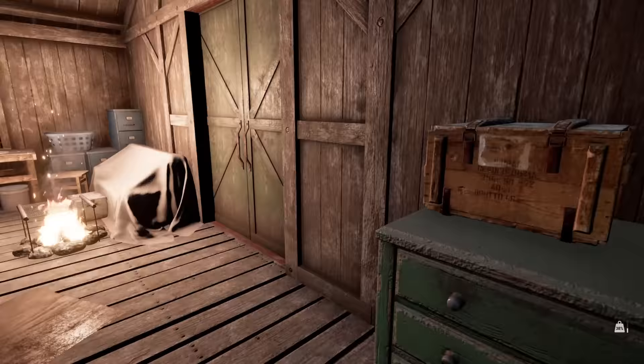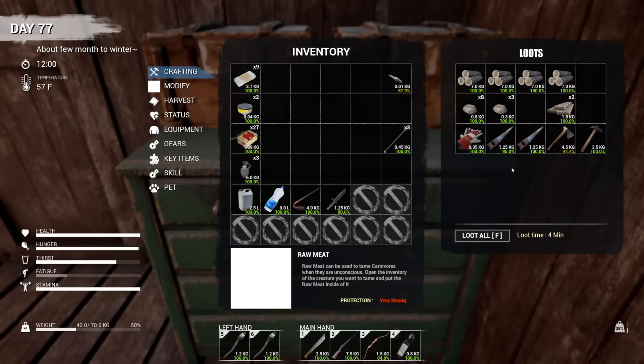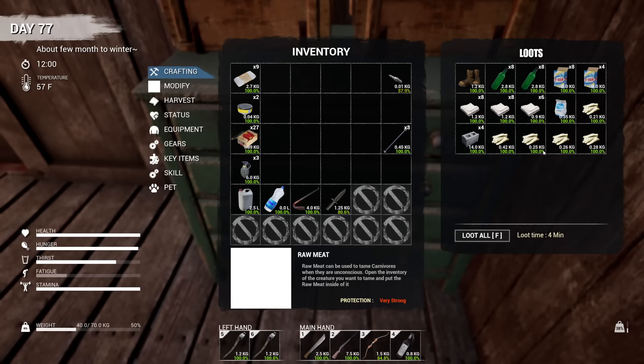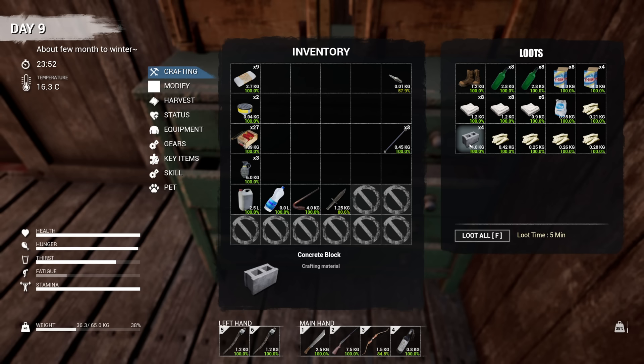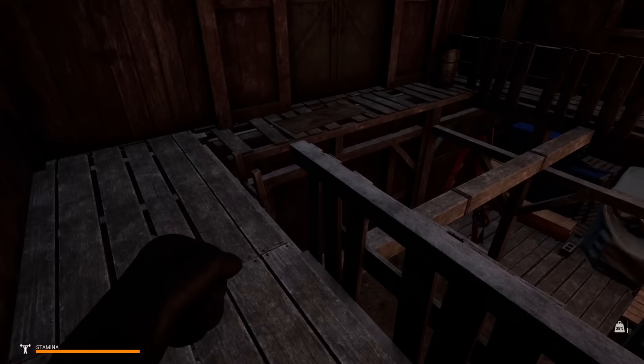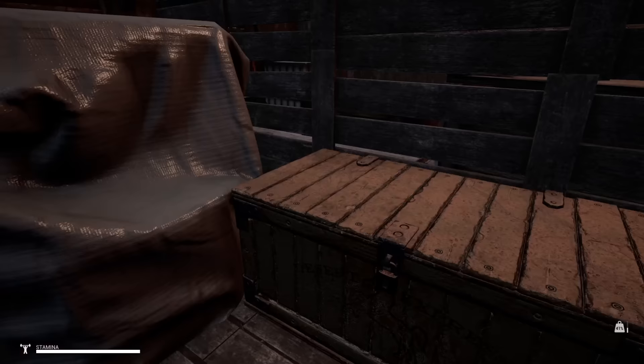Top drawer we've got some wood, some rocks, some planks — that's basically all we're needing for this. Second drawer is just organization — I'm not sure what the concrete blocks are for; I think I briefly saw a recipe for what we can make but I've just been holding on to them. There's one downstairs I just remembered — let me go grab that before I forget. You can clearly tell what I've been doing: just trying to organize everything so I'm not scrambling through drawers.